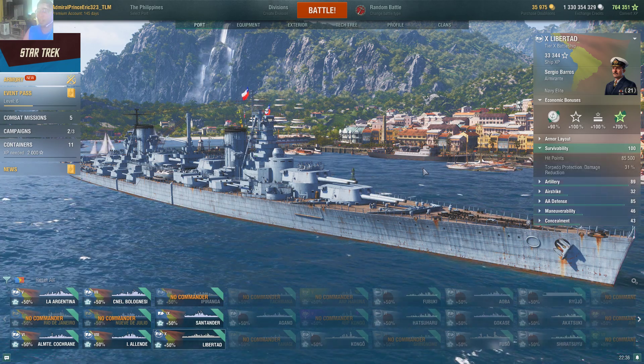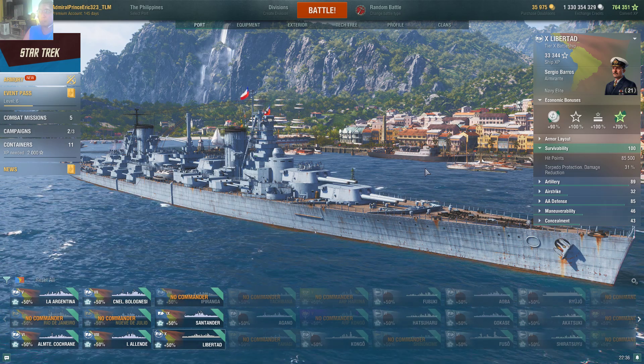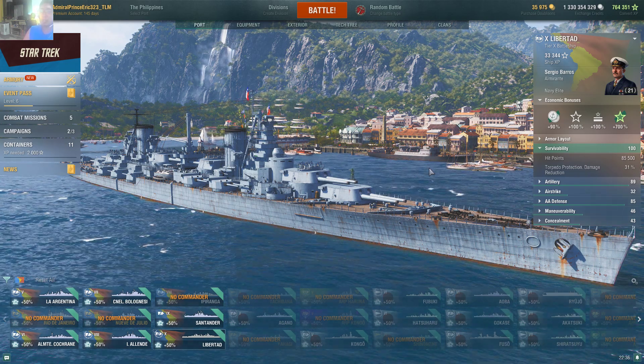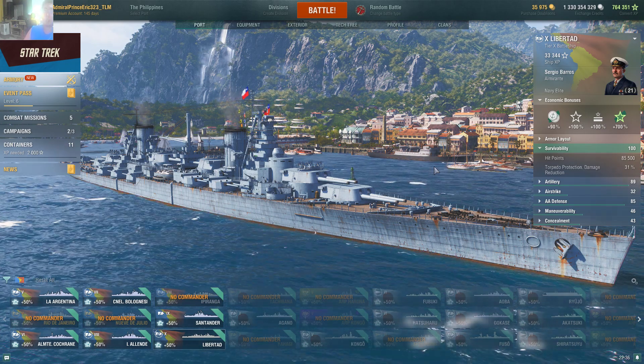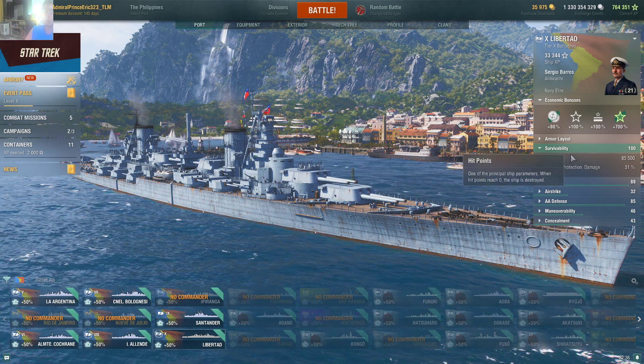The hit points are 85,500 and torpedo protection is about 31%, making it the second lowest HP after the Conqueror. The ship's appearance is reminiscent of a dreadnought.